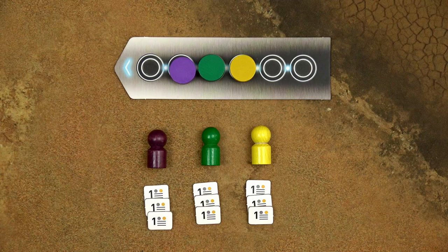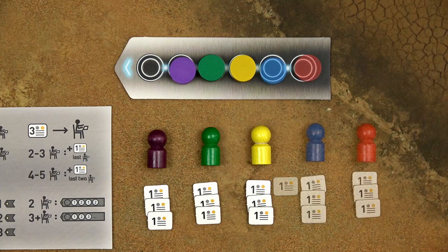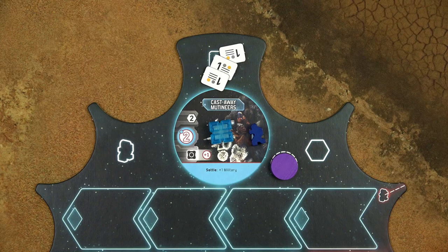Each player starts the game with 3 credits. As indicated on the setup player aid, in a 2 and 3 player game, the last player starts the game with 1 more credit. In 4 or 5 player games, the last 2 players start the game with 1 more credit. Place your starting credits on your Empire mat, and with this, the setup is complete, and we can start the game.